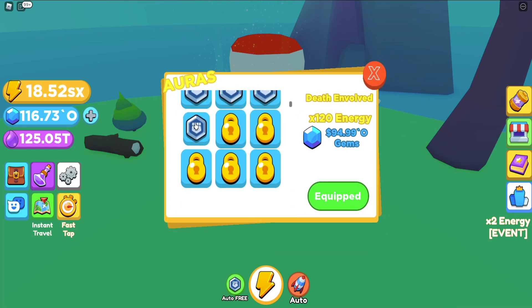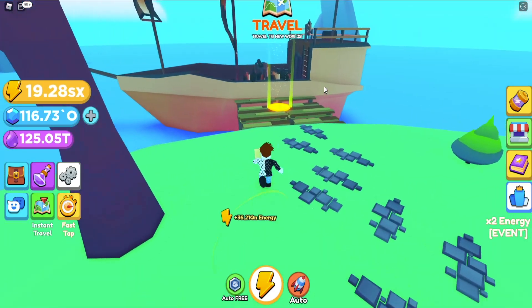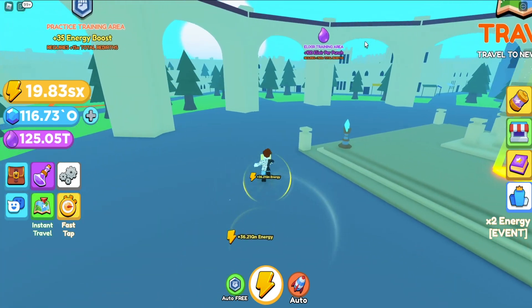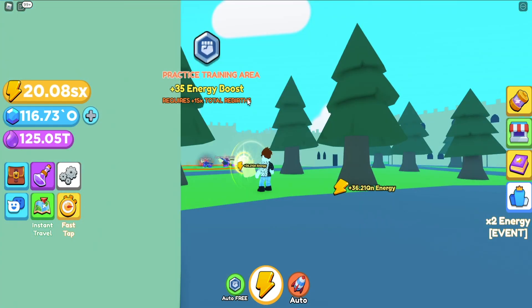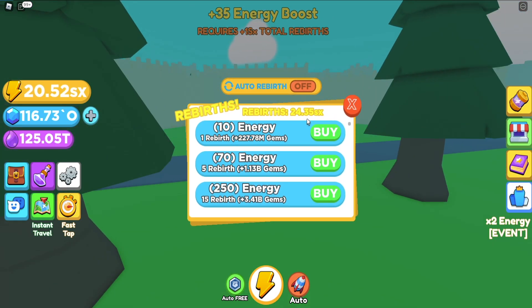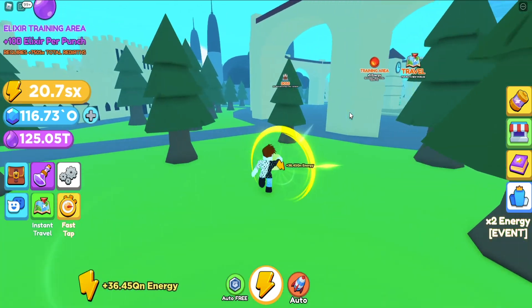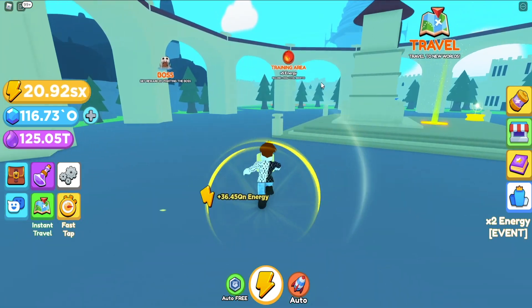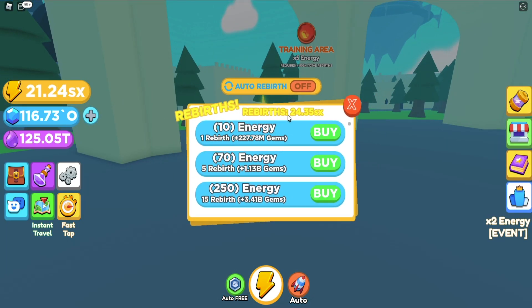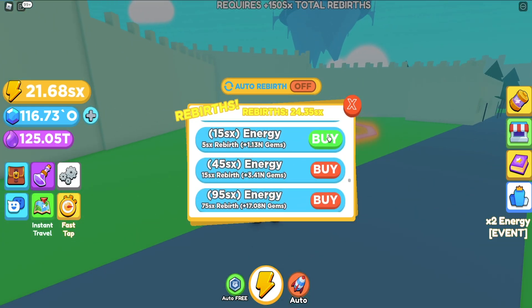I don't entirely remember the aura cost, so let's have a look. It's at 6.5 N — that will take a while. I think 1 N is 1000 OZ, so it should definitely take a while. I believe at this point the goal should be to start training and doing rivers so you can actually get to use these amazing machines here. Right now we're not using anything — this one requires 1 S total and I have NS24SX so we're good, but I can't use this one yet as it requires 150 and I only have 24.